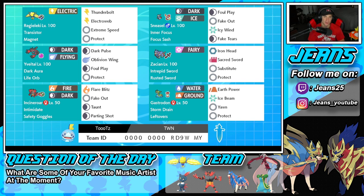Third Pokemon is going to be Yveltal with Dark Aura, alongside with the Life Orb to give it some damage boost, Dark Pulse, Oblivion Wing, Foul Play, and Protect.